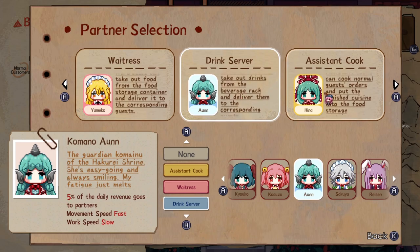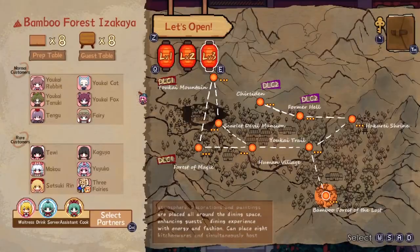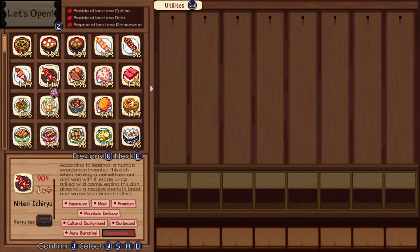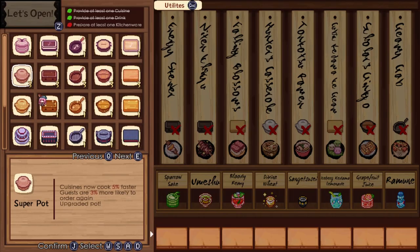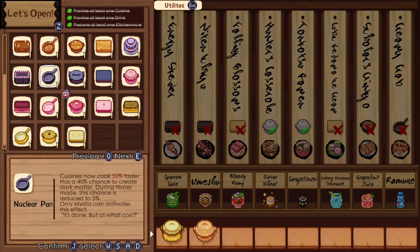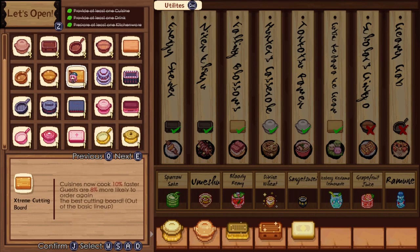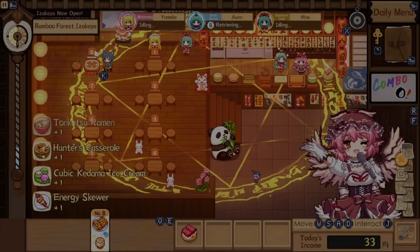Each assistant has different things they excel at, while certain ones also have special abilities. Once you're done selecting these things, you're not quite done yet. From here you can select what you'll put for your cooking stations and your menu for the day. Depending on what size izakaya you have, you may not be able to bring every type of cooking station. This not only limits what you can put on the menu at night, but if you are planning to do a quest that involves serving someone a certain dish, make sure you have that station needed to cook it. Not only can you upgrade each cooking station, but you can unlock special versions for purchase.